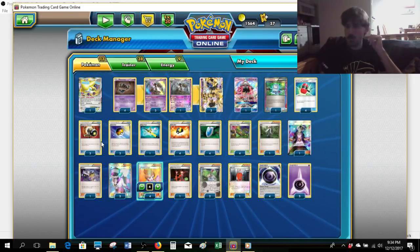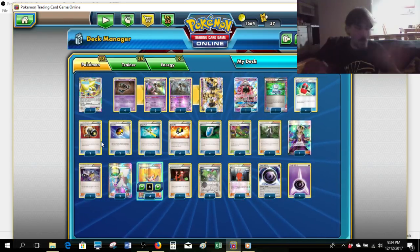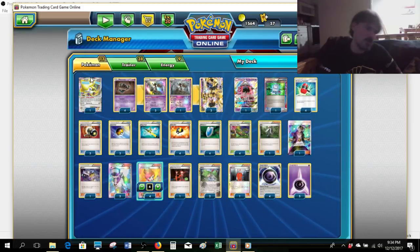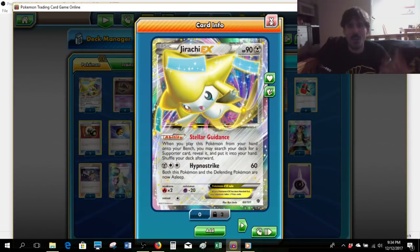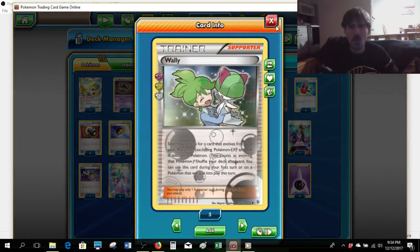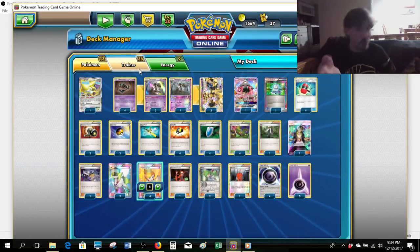Not only are we taking away their items and their energy, we're keeping them from being able to attack whatsoever — that is really good, especially in the Expanded format. In order to accelerate our start early game, we run a single copy of Jirachi EX, and we only run it because of its Stellar Guidance ability. It lets us search our deck for a single Supporter card and put it in our hand. Wally is a really big deal here because with Wally we are accelerating our starts, especially when we're going first.